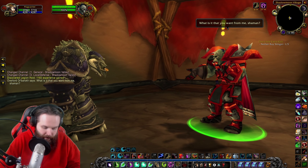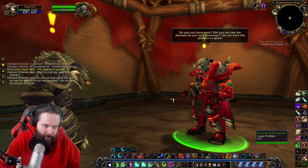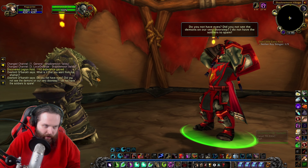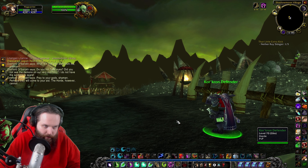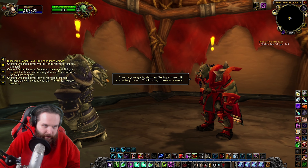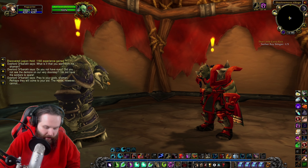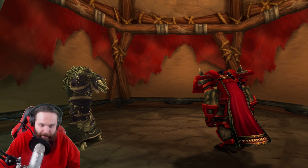Overlord O-bash says: 'What is it that you want from me, shaman? Do you not have eyes? Did you not see demons on our very doorstep? I do not have the soldiers to spare. Pray to your gods, shaman — perhaps they will come to your aid. The Horde, however, cannot.' Looks like he's fed up with that torrent.